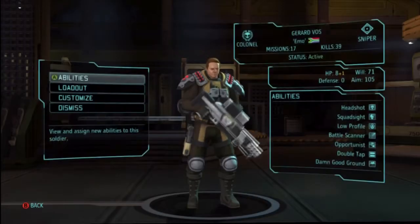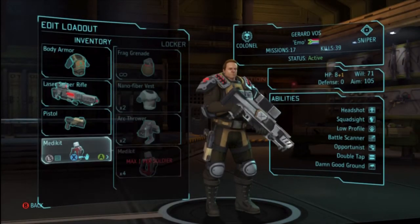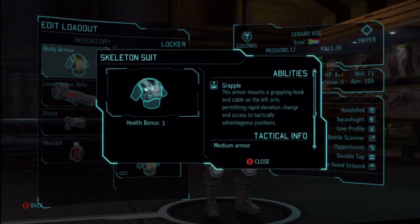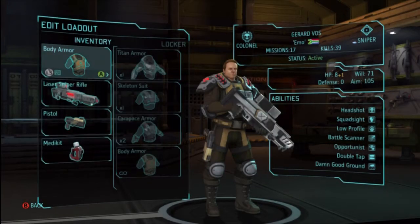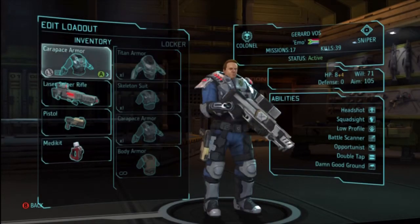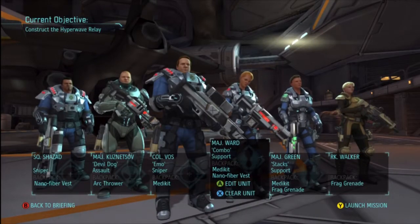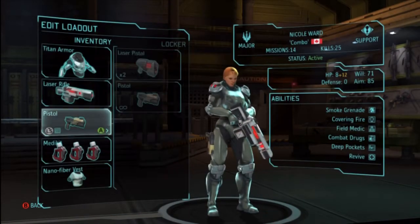My other sniper — what does the skeleton suit do compared to what he's wearing right now? He's wearing just body armor, just regular body armor. He shouldn't just be wearing that. 4 versus 3, we're gonna need a 4. This is another assault person, so I'm gonna give them the titan armor set.